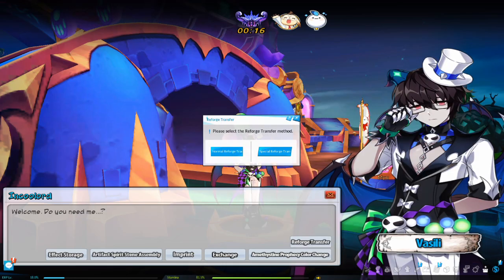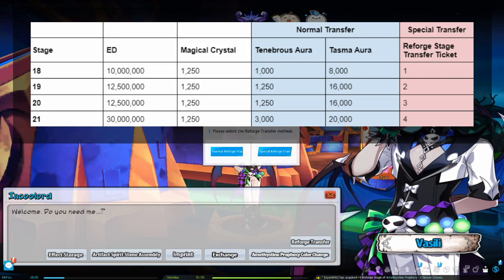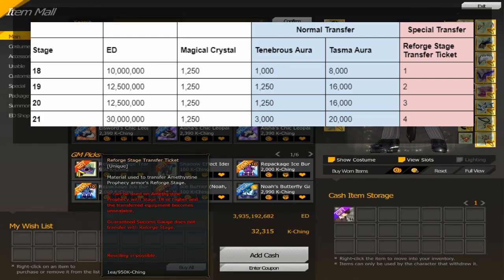There are two types of reforge transfer: normal reforge transfer and special reforge transfer. Normal reforge transfer uses Tenebrous Aura, Tasma Aura, Magical Crystals, and ED — the amount of materials used becomes higher with higher reforge stage. Special reforge transfer uses reforge stage transfer tickets, Magical Crystals, and ED. Reforged stage transfer tickets can be bought from the item mall for 950k Qing. The amount of materials needed for each stage is on the screen right now.